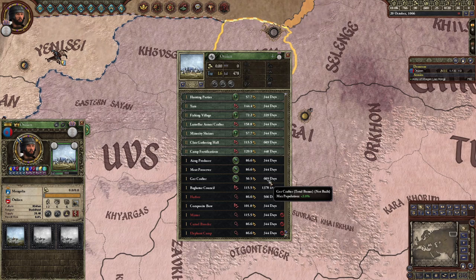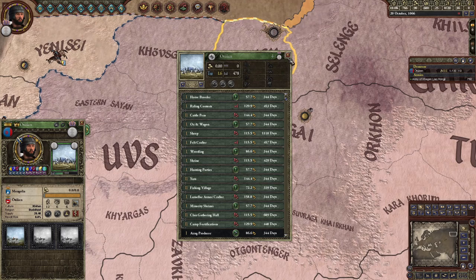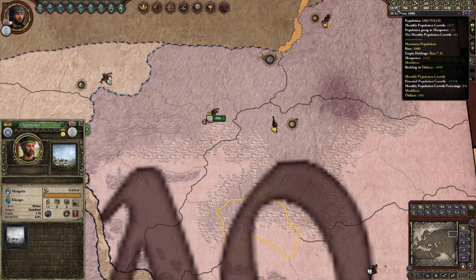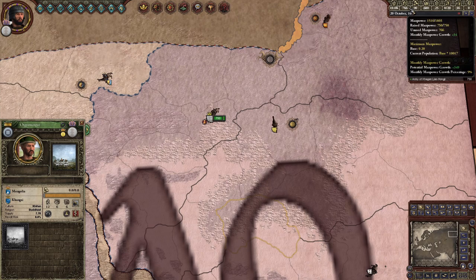Nomads are encouraged to not have castles and baronies like other government types do. They have a single capital with lots of potential buildings, all of which travel with the capital if its location is ever changed. Everything else in a Nomad's territory is empty grassland for grazing. The more of those you have, the higher your potential population. Your population fills up to its maximum over time and is used to fill your manpower.